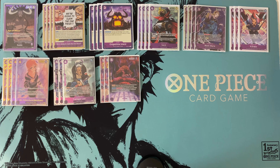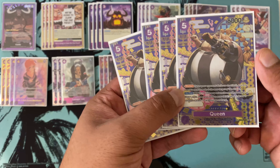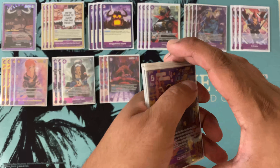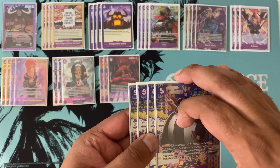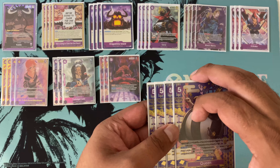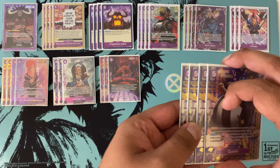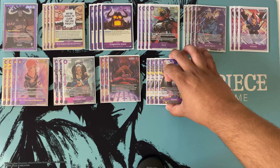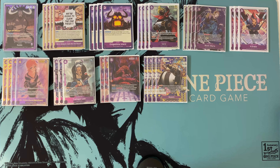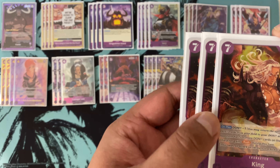Of course, you can't play Kaido without the classic five-cost 6k blocker Queen. Don minus one — draw two and trash one. Queen lets you generate a 5k body on board while going net zero on hand size, so you don't lose any cards. It's great for cycling out bricks like extra Onigashimas. Queen is still really good, and obviously searchable in this deck, so we're running four copies.